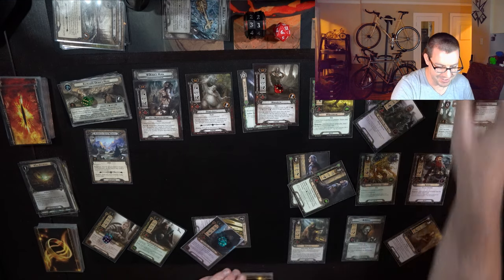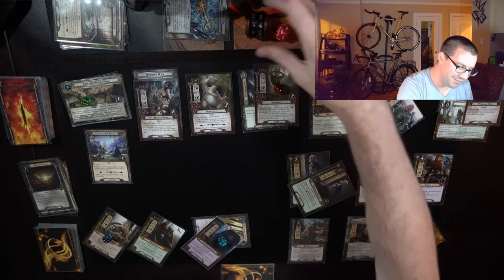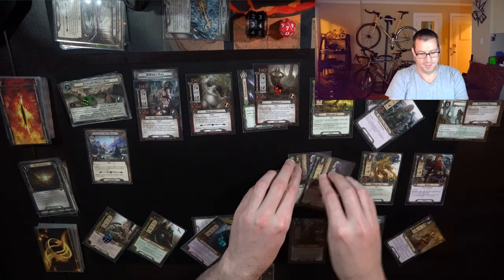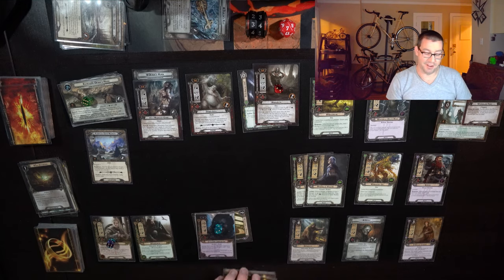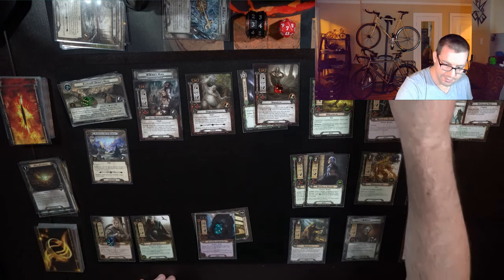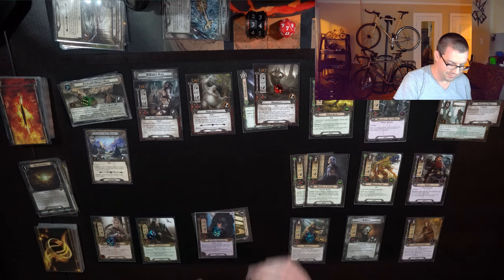Warden of Healing clears off Quick Beam. Maybe next round I'll just take the giant. Warden of Helm's Deep should be able to defend just fine. Thallion also works really well here, especially while he doesn't have any attachments — if he dies I'll just play another one. Draw cards, five resources here, and up to five on another hero as well.